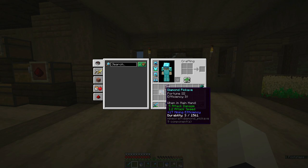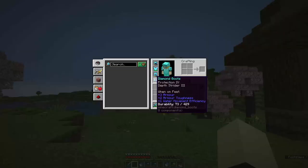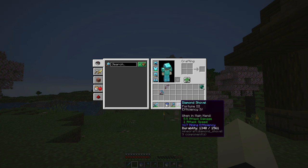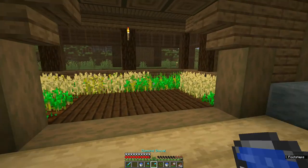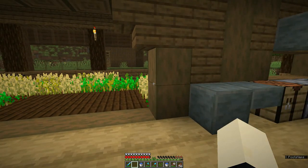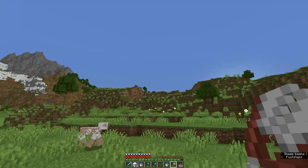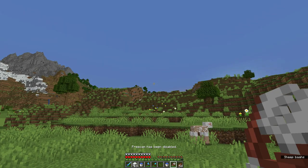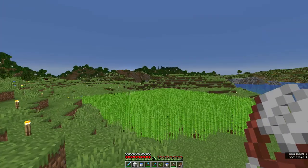A lot of my tools are about to break because I don't have mending. There's a village over there — maybe I'll go and set up a villager breeder so there are always baby villagers ready for projects. Change of plans — instead of building it over there by the village, since it's quite far, I'm going to build the villager breeder over here somewhere near that one sheep.